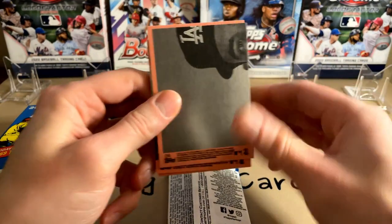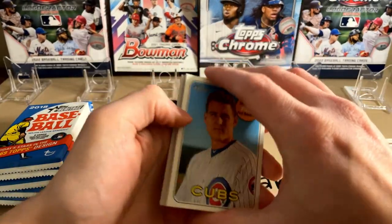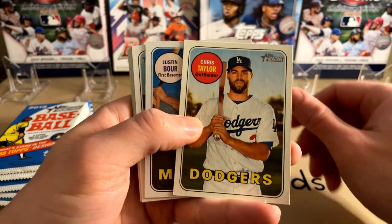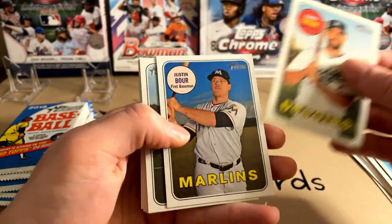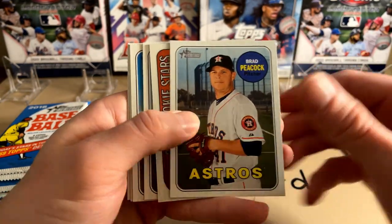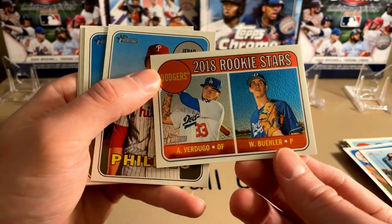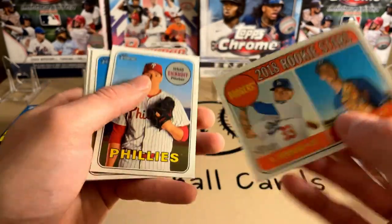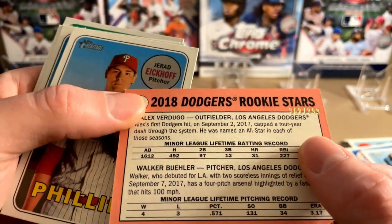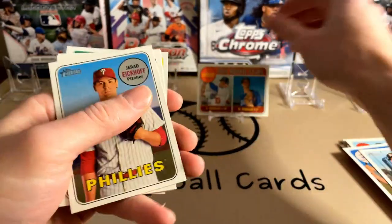Got some puzzle piece or background cards there. Anthony Rizzo. Chris Taylor. There are a number of different kinds of variations you can get in this, and some of them are hobby only. Brad Peacock. And we did get a Chrome card — 2018 Rookie Stars Chrome of Verdugo and Buehler. That's a pretty sick card, and it is numbered to 999. Very nice. Got a nice card already.